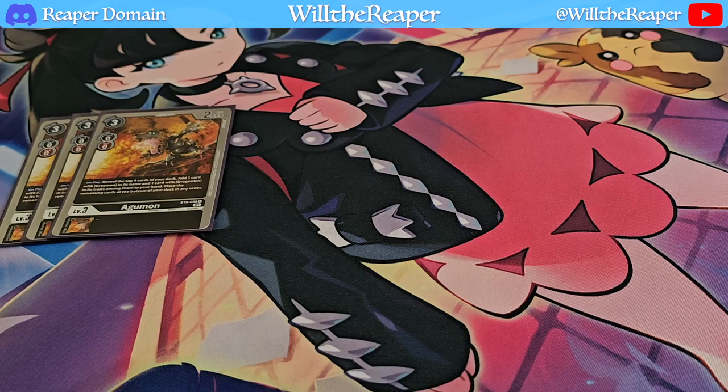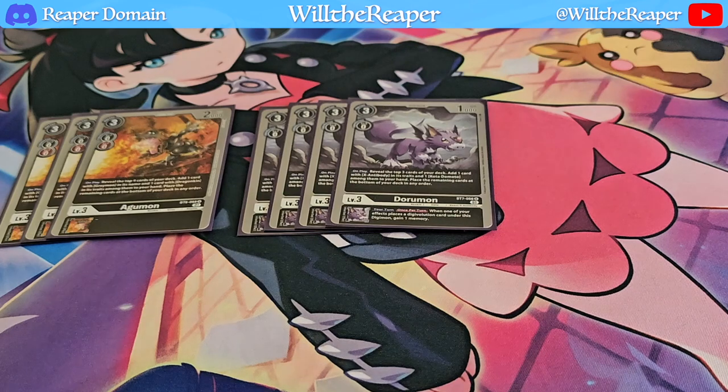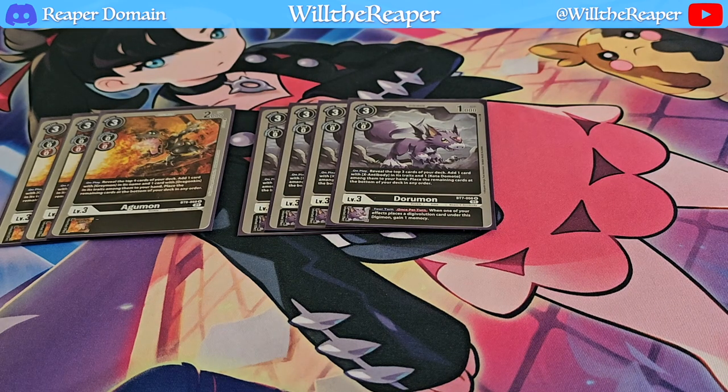I am also going to be playing 4 copies of Doraemon. Doraemon is a very interesting card because it mainly searches for your X-Antibodies, but that's not really what I'm trying to search here — I'm mainly not going to be activating those effects at all. What I'm mainly going to be doing is taking advantage of the inherited effects. You're going to be Digivolving really quickly anyway, so there's no need. With the inherited effect, when one of your effects places a Digimon under this card, you gain an additional memory, which is just a great bonus on top of that.